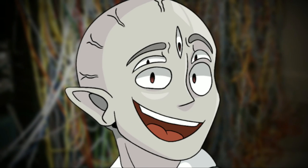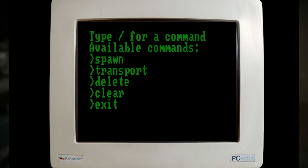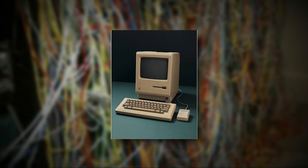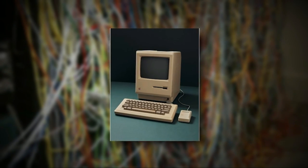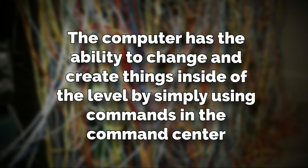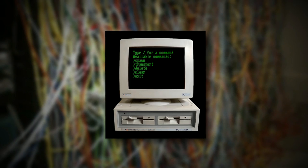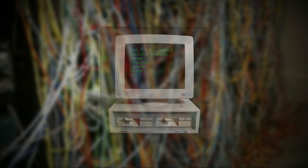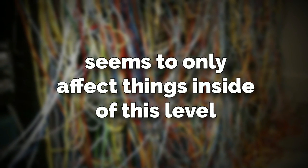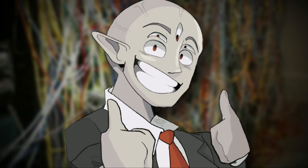On top of the metal table is one of the most important and crazy objects in all of the Backrooms. This computer might have some answers to the unsolved questions in the Backrooms. The computer itself is old and seems to be from the mid to late 90s, but it doesn't matter how old it looks because of what it can do. The computer has the ability to change and create things inside of the level by simply using commands in the command center, which is pulled up on the screen. The background screen of the PC is black, and the text you type with is green. There are several commands that have been found so far, but whatever you type seems to only affect things inside of this level — not the rest of the Backrooms, just this level, which is still cool and can still answer some questions.